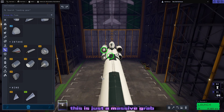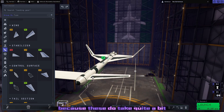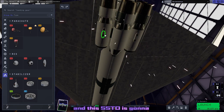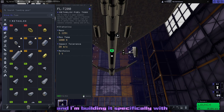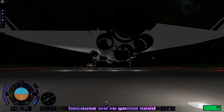As you can probably tell, this is just a massive grab for as much science as I can possibly get in one launch, because these SSTO missions do take quite a bit of time to get into orbit. We're going to call this one the SO3 Titan, and I'm building it specifically with building things in orbit in mind, because we're going to need to do that later on.